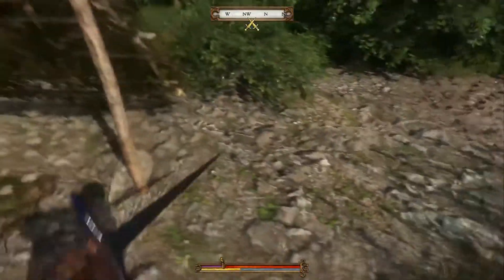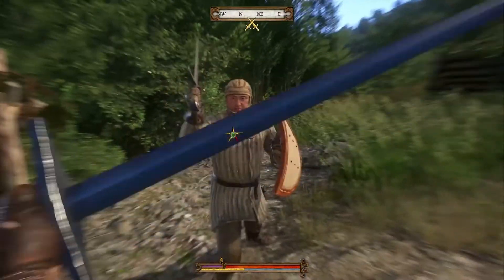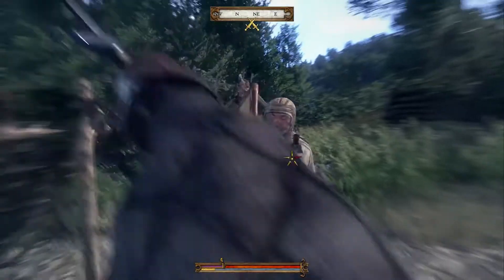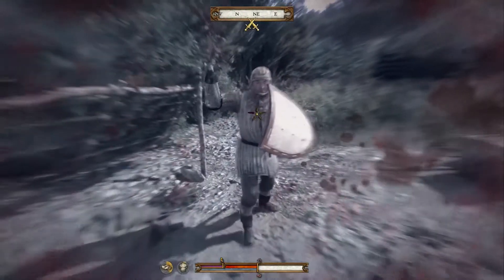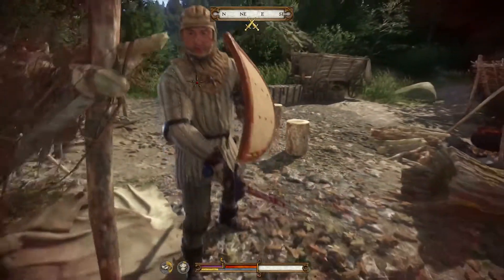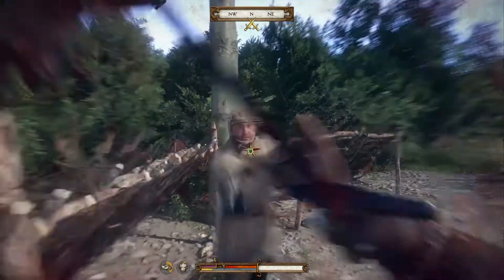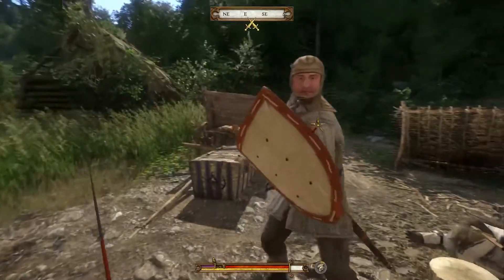At a higher level, you can also chain attacks into combinations based on authentic 15th century sword fighting techniques. Sometimes defense is the best form of attack. Both strikes and blocks drain stamina, so it's wise to dodge blows. Or better again, perform perfect blocks — blocking right at the moment your opponent starts to strike. This saves stamina and allows you to riposte immediately.